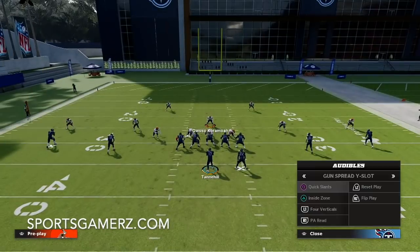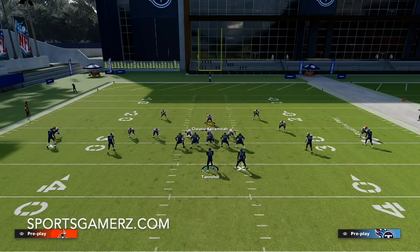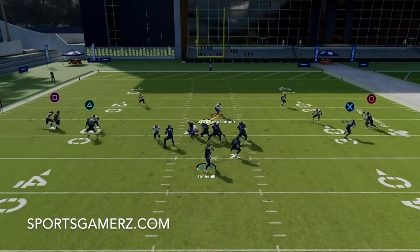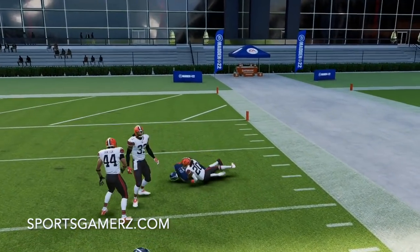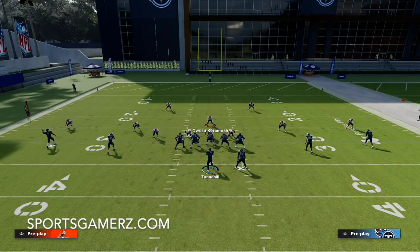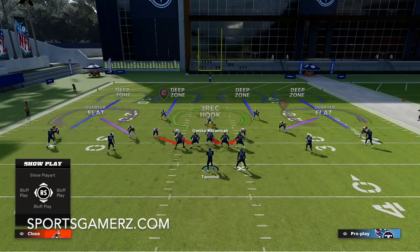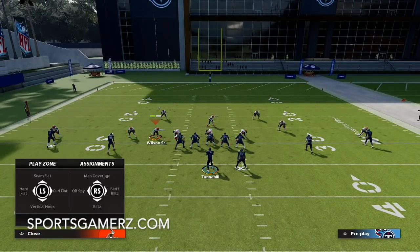Slants are a pretty good way to counter this coverage, but there is a way to counter quick slants — and that's press coverage. When you press against quick slants, your corners will end up matching the slants. Matches are close to man coverage, and slants are a strong man-beater so they'll typically get open. The way to counter it further is to press and then put the blitzer in a vertical hook zone, which allows you to pay more attention to the slant coming across the field from left to right, since you already have a hook zone on the left side.